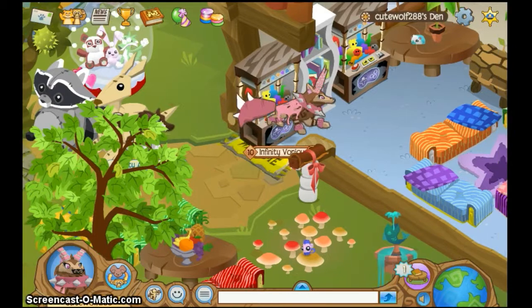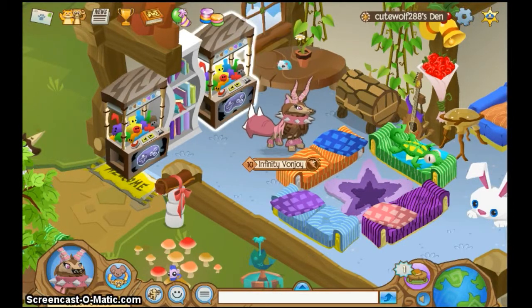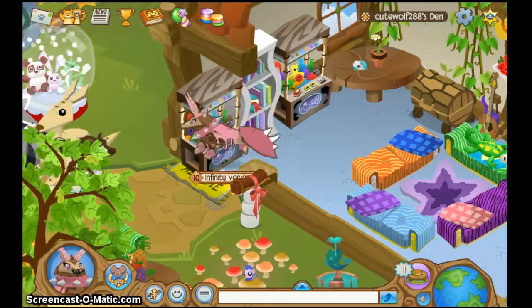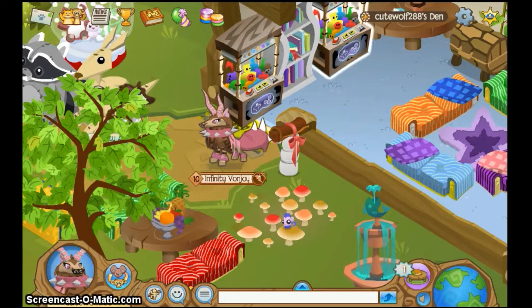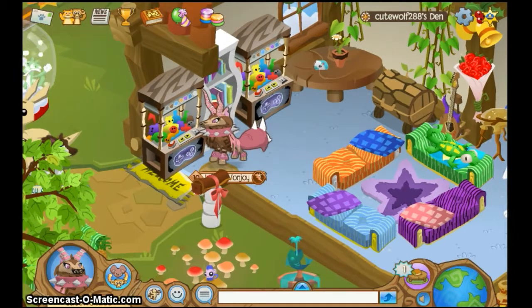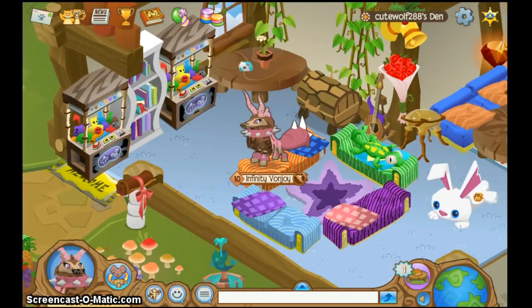If you refresh, you lose. So say if you refresh and then you come back — see, this is the duplicate of this. So if I refresh and come back onto AJ, this will be gone. And if I trade the duplicate to someone else and I refresh, I will come back and I will not have the claw anymore — I will not have any claw. Because I traded the claw. So don't trade it to anyone.